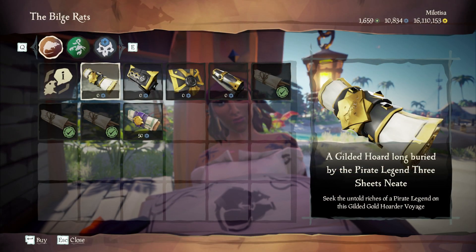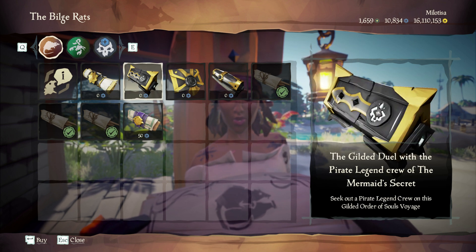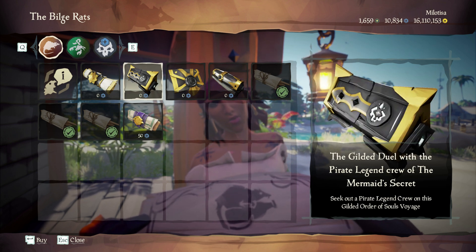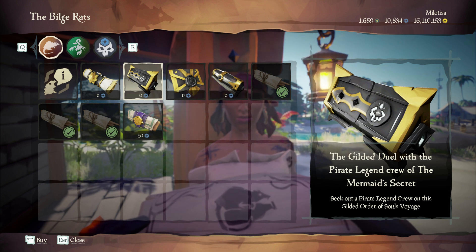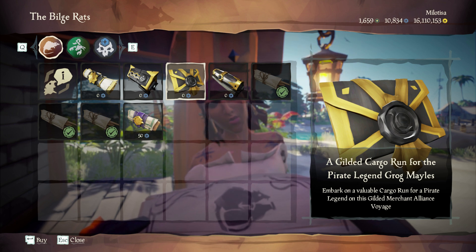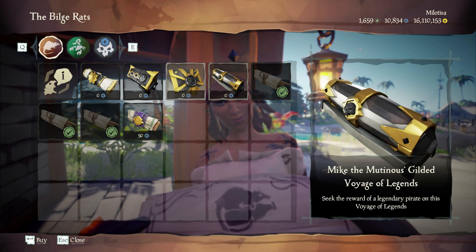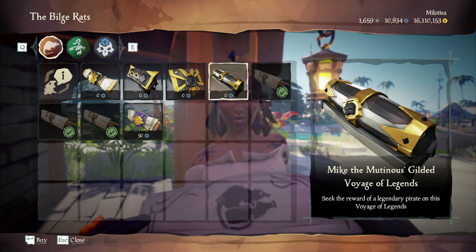There are also 4 gilded voyages, like last year: 1 for the Gold Hoarders, 1 for the Order of Souls, 1 for the Merchants, and 1 for the Pirate Legends. Just keep in mind that you can only choose 1 of them. So be wise and first think about which faction you need the most rep for. Once you choose, there's no way back!